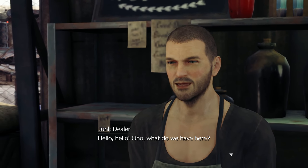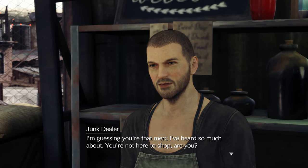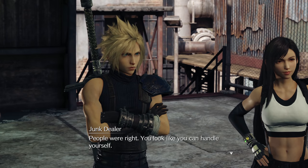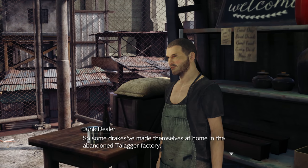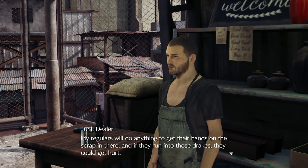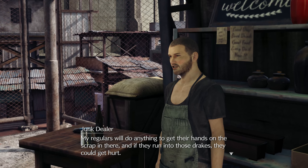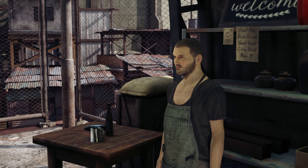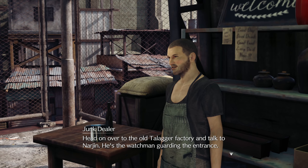'Hello hello — oh what do we have here. I'm guessing you're that merc I've heard so much about. You're not here to shop, are you?' 'I'm not.' 'People were right, you look like you can handle yourself. Some drakes have made themselves at home in the abandoned Talager factory — can't have that kind of trouble around here. My regulars will do anything to get their hands on the scrap in there and if they run into those drakes they could get hurt.' 'I'll handle it.' Head on over to the old Talager factory and talk to Nargin, the watchman guarding the entrance.